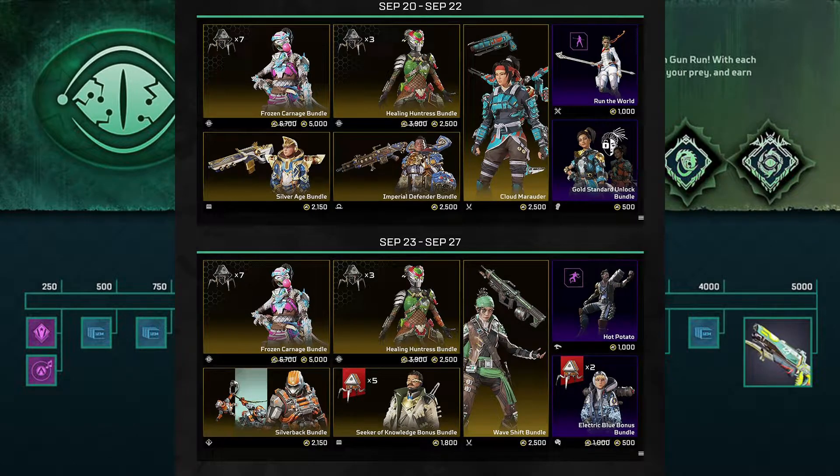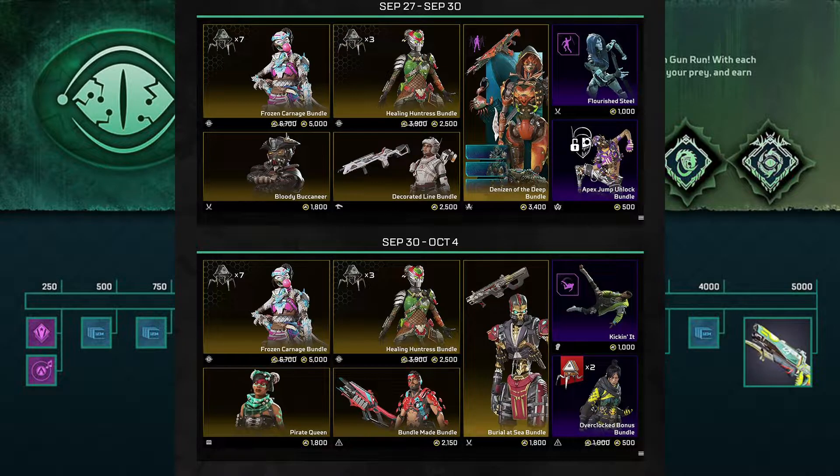We can also see some of the skins that will be in the store during these times. From September 20th through the 22nd you can expect those skins, then September 23rd to the 27th you can expect the skins on the bottom. It changes again from September 27th to the 30th and from September 30th to October 4th.